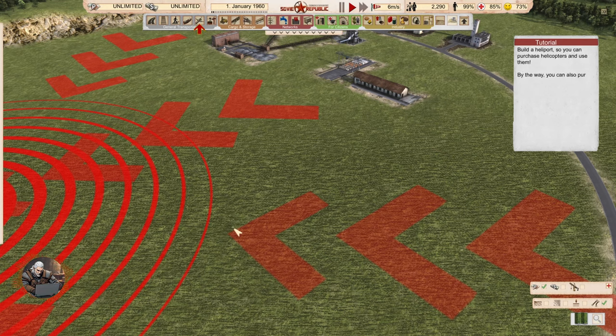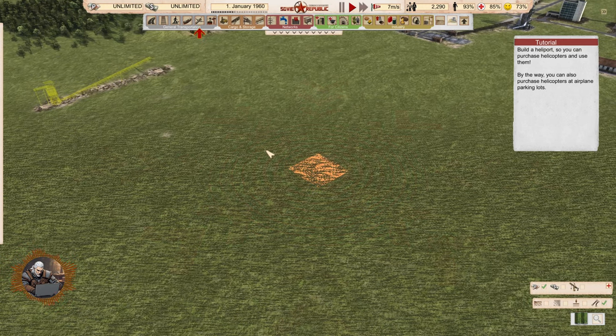Hello and welcome, comrade. I'm Geralt and this is tutorial 13 for Workers and Resources: Soviet Republic. Today's topic is helicopters. If you want to check the previous tutorials, the link with the playlist is in the description. All right, let's fly — but not that high as the previous time.